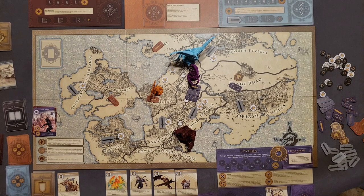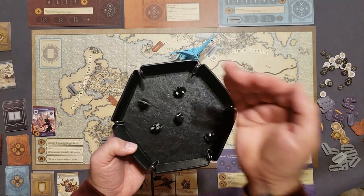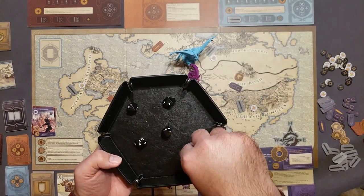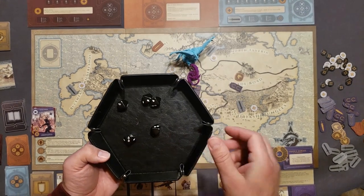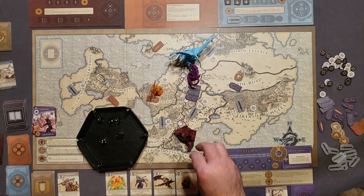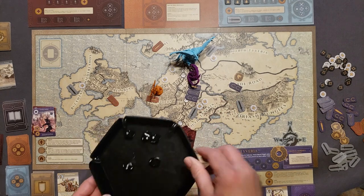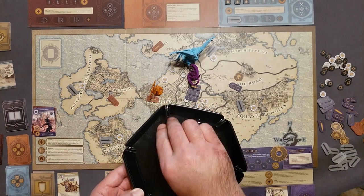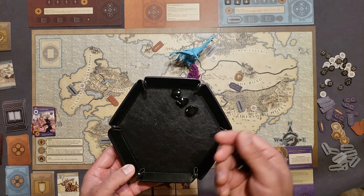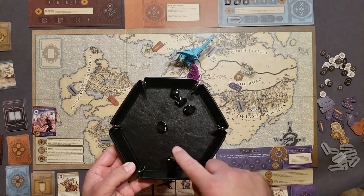There are only five dice in the game so I'll have to roll some twice. I rolled three critical hits and two regular hits. I use the three critical hits to wound the dragon immediately — Fulgen is down to three health and three combat value. I get to re-roll two extra dice for my excess combat value, but I got misses on those.